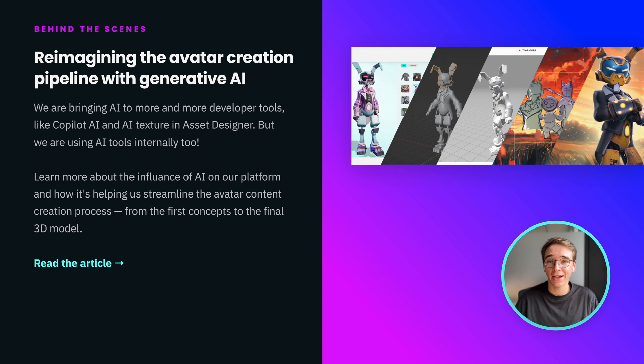We're bringing AI to more places across Ready Player Me, including Copilot AI and new AI texturing in Asset Designer. We're also using AI internally to create new avatar customization options. Learn how our art team leverages AI tools in their process.